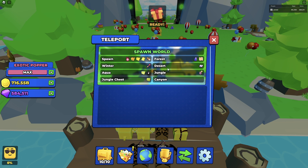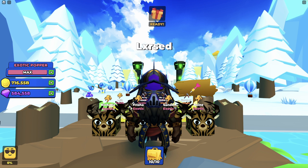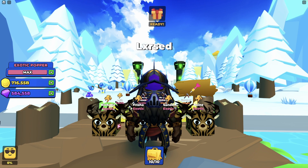As you can see, if I teleport to the desert world, there's a new gem box and new gem pile that has spawned. This method is the one I used to get 600,000 gems. It's the secret method that I don't think a lot of people know about.